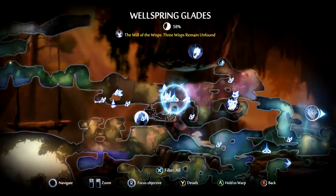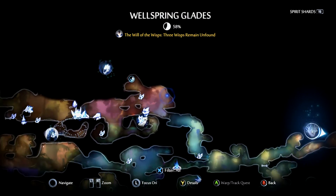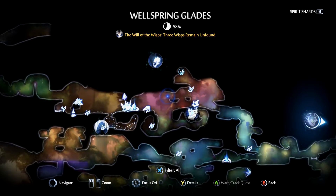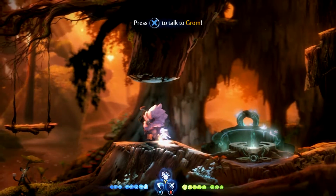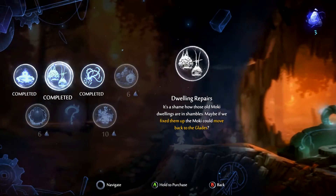When you get to the Wellspring Glades — this is probably a couple hours into the game — you will then be able to speak with a large Moki named Grom, and he will trade upgrades for the Wellspring area in exchange for those ores.